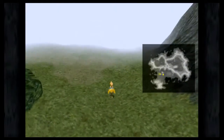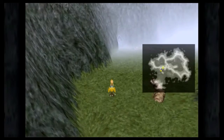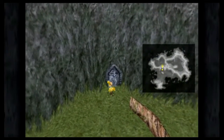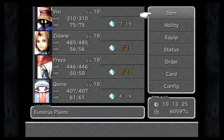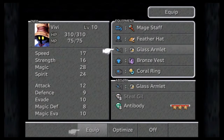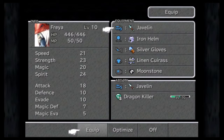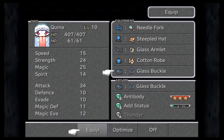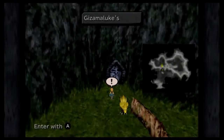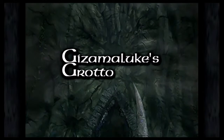I either pronounce it Gizamaluke or Gizamaluke, but here it is right here. Before I go in I might as well check what I have equipped. Yeah I think I'm good on things for right now. I do want to move Hina to the yellow scarf eventually but I want to finish the Add Status ability first, particularly because the needle fork she has equipped has a petrify status and any opportunity to one-shot someone is a good opportunity.